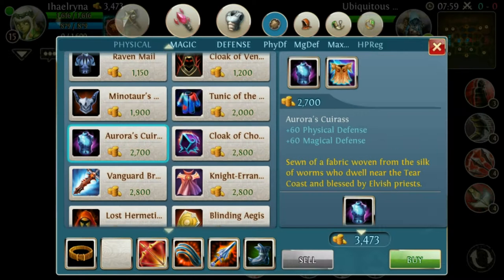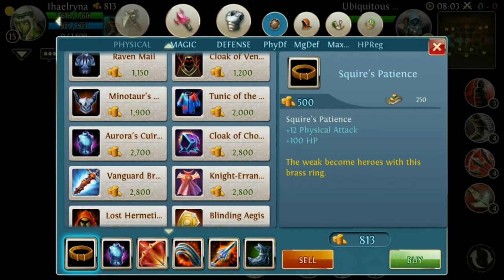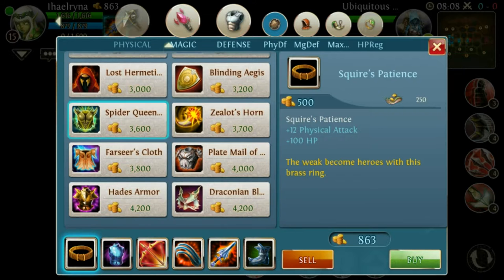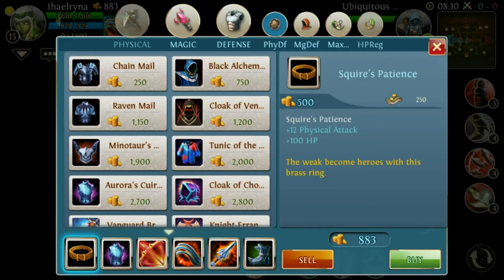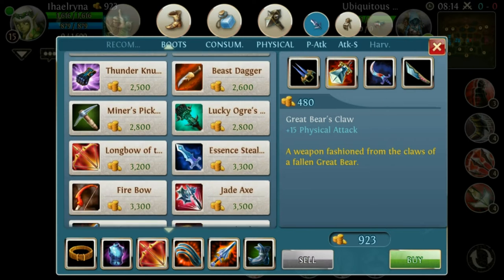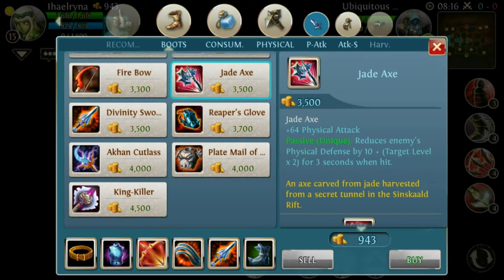If they have a balance between physical and magical damage, buy Aurora Oscuras. Later, once you have all your items set up, the next item I would recommend is going for the Jadex — of course.